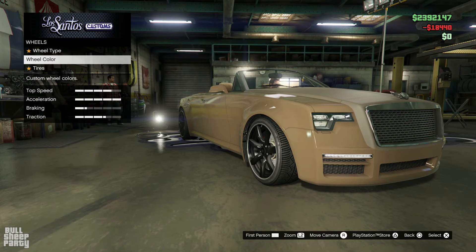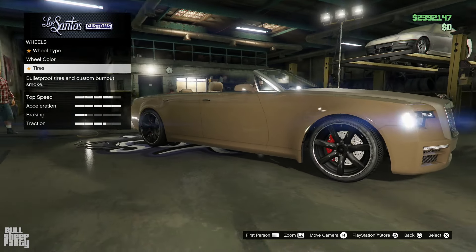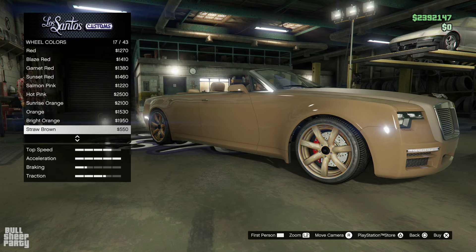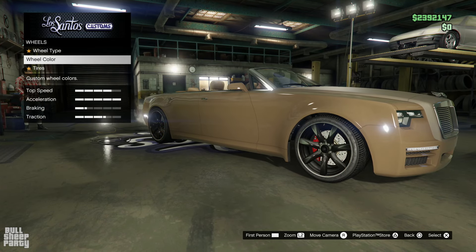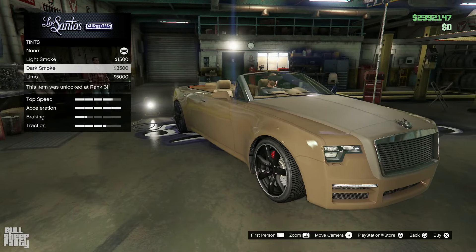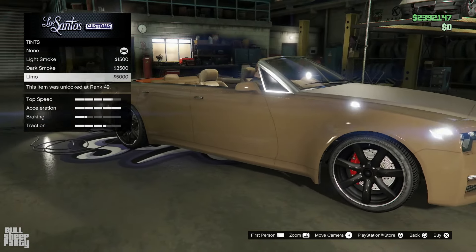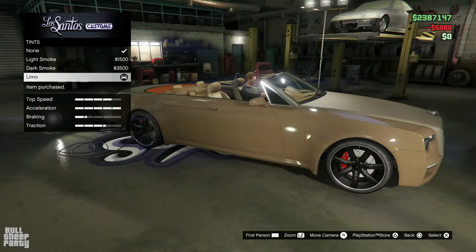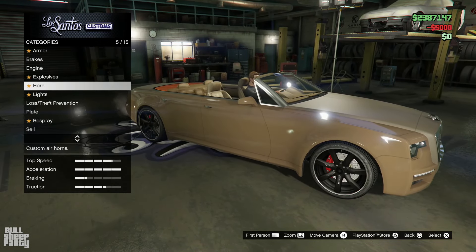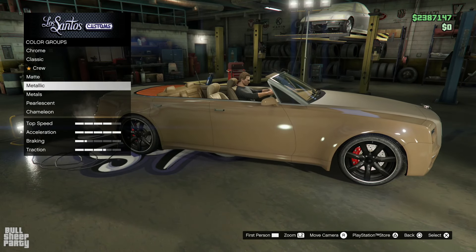We can also customize the tires a little bit — not doing that. We can change the wheel color, which we're going to do at the end. Oh, and you can customize the little window tints over there — that's thoughtful. What about the other customization, Rockstar? In any case, it's time to respray the vehicle. And I guess that's the customization done.